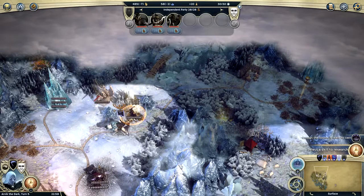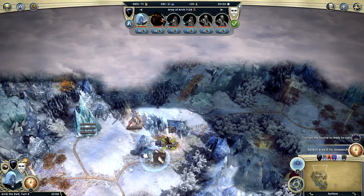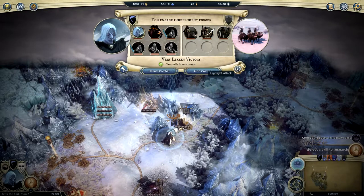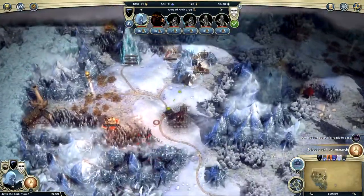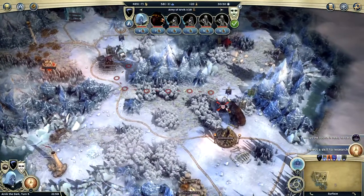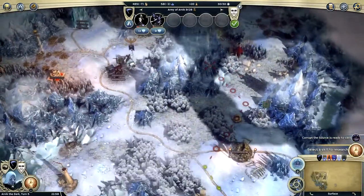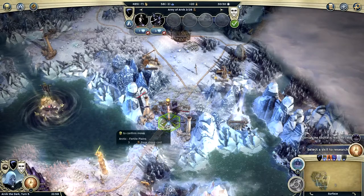We're going to come back over here and we found some more stuff — an independent party. Can I recruit them? I don't want to fight them, I just want to recruit them. Let's abort that attack for now. That looks like about all we can do, so we might as well head down and try to attack all the people down here. I believe that's all of our units.